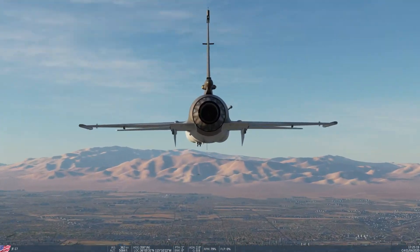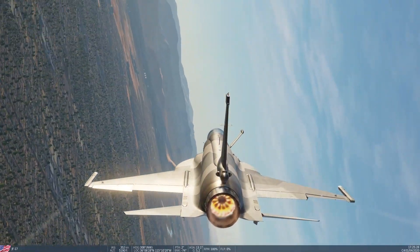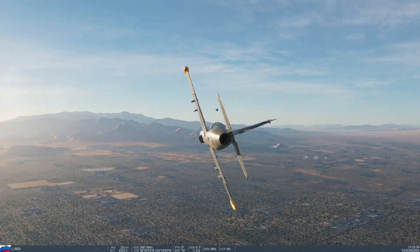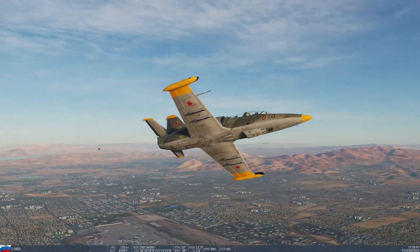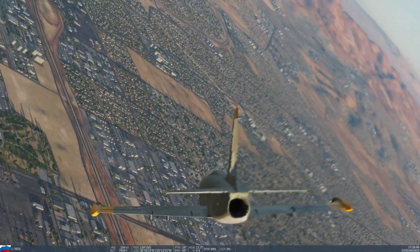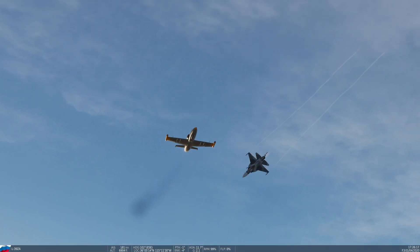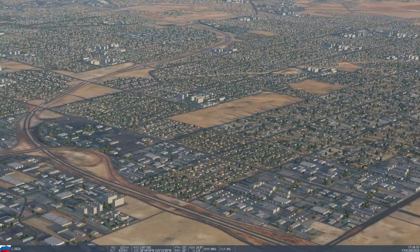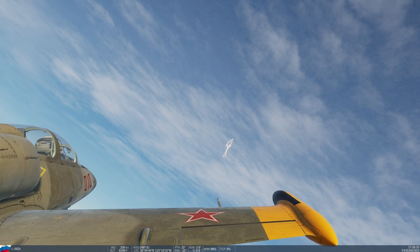Now we have the JF-17 versus the L-39 Albatross. I might have given the L-39 a disadvantage in its last match because I switched it to the C model for air-to-air weapons, and I'm not sure it had guns. I tried to put the C model in for this one to give it guns, couldn't confirm it had any, so switched to the ZA variant which had guns. I hope I didn't inadvertently put it in the loser's bracket without giving it a fair chance — sorry to L-39 fans if I did.